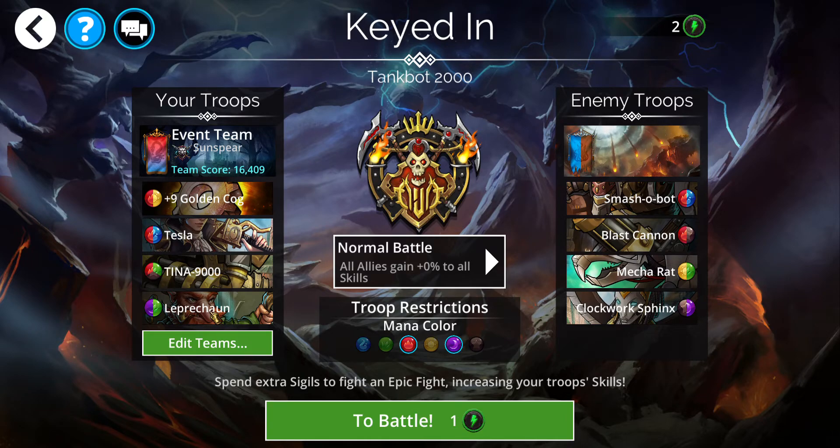Leprechaun is my mana generator. You could also go — I did try it before — Summer's Fury, Yao Guai, and Queen Titania, which is pretty close to the normal Yao team.